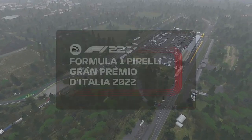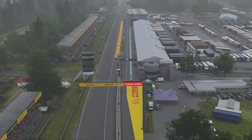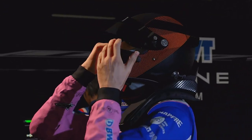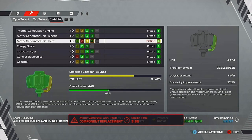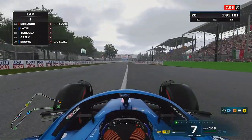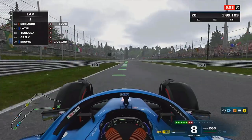Hello and welcome to my F1 22 driver career mode here today for the Italian Grand Prix at Monza. We've had some incredible races here in past F1 games. We're coming to this race after a pretty successful Dutch Grand Prix. Before we get into qualifying, we did make some changes to the engine, and after qualifying I made further changes, so we still managed to get the two runs.